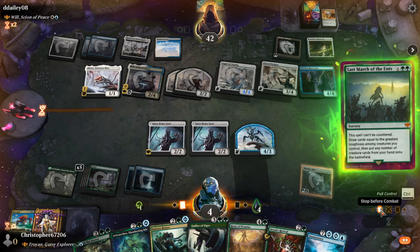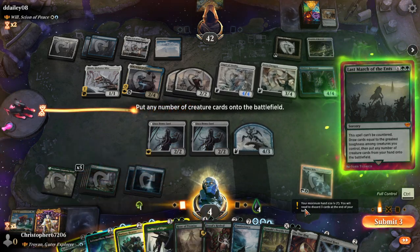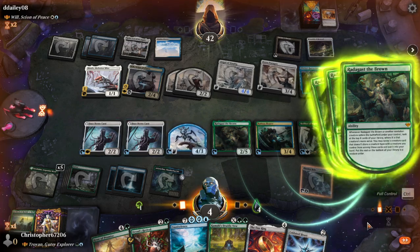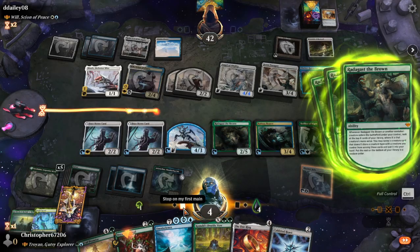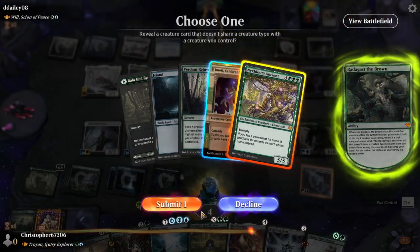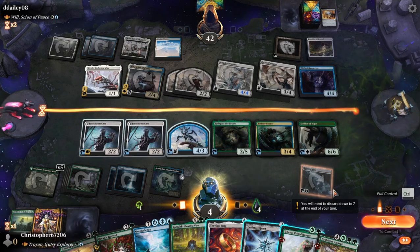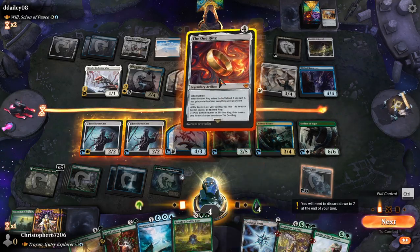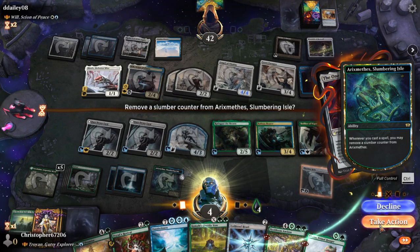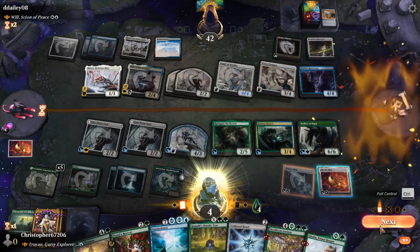Why don't we do this instead — put any number, actually, okay. We did good, we did good. We get to survive! Did not think this would happen. We can't use the One Ring, but we get to survive a turn, which is nice.